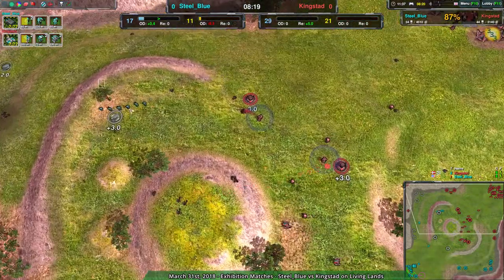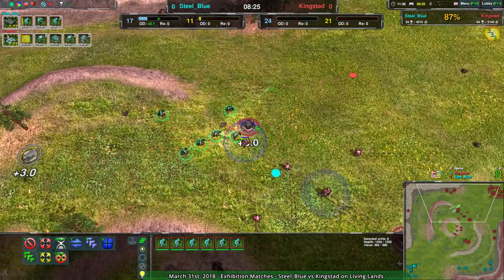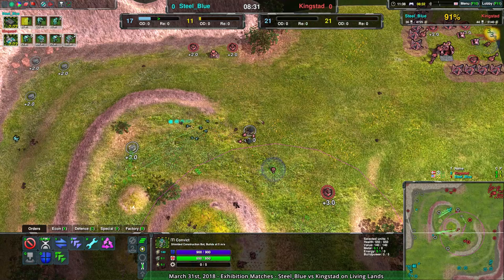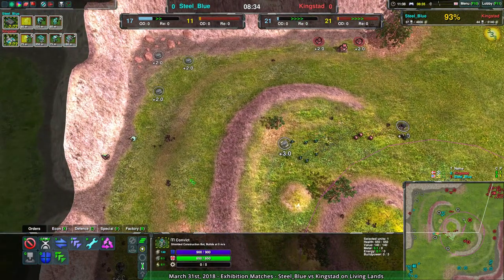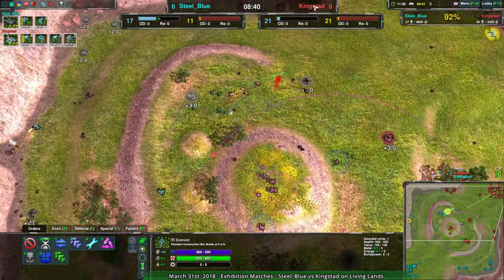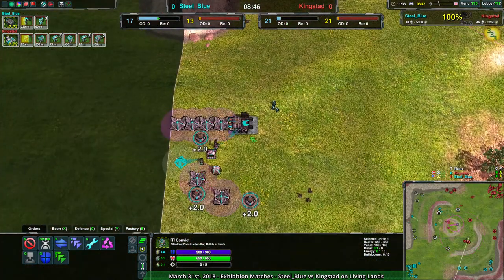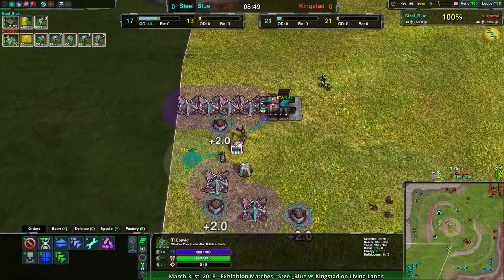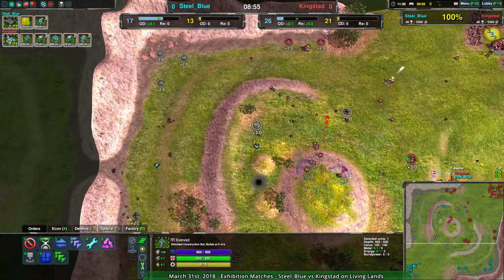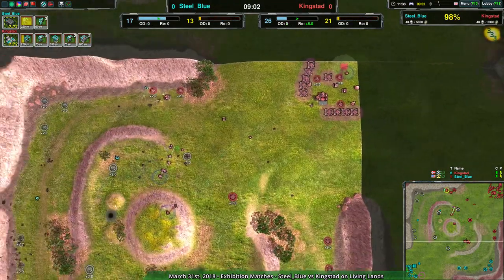The front line is definitely not an option, and these glaives didn't go around the back in time. The forces of Kingstead are no longer distracted. The metal extractor doesn't go down — the convict death is fairly big, and a second convict is there as backup. Steel Blue is still pushing hard to take out Kingstead's forces, but they don't have much power either. Losing their commander was huge for a lack of power structure — they have to rebuild all these solar plants while building up their army. Kingstead is basically doubling their economy thanks to that power plant.